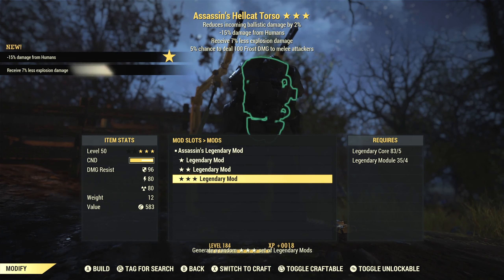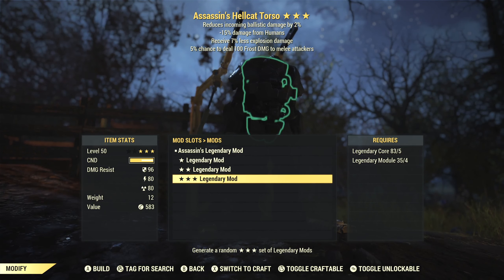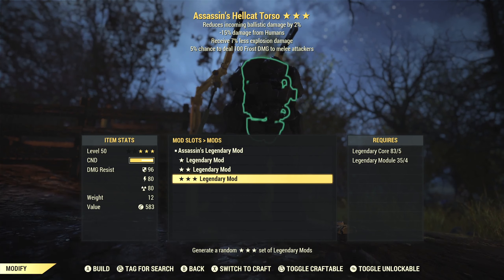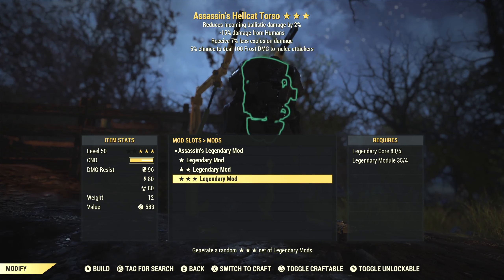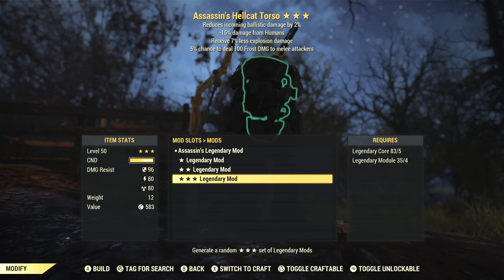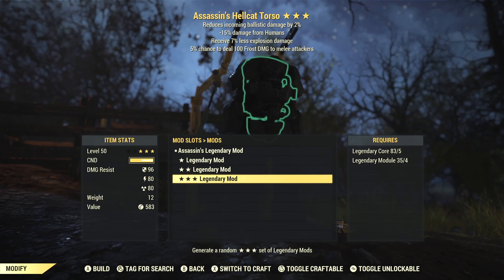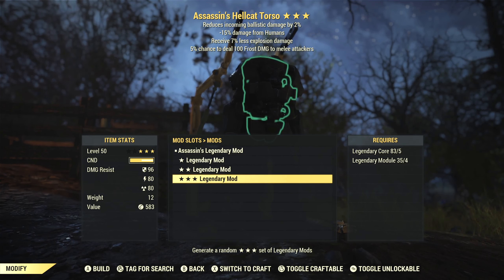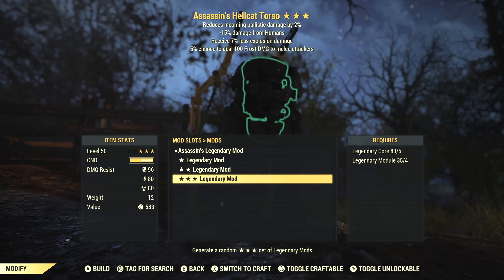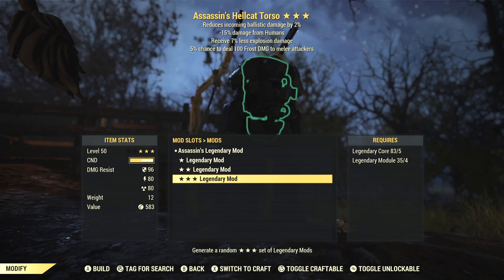Alright, can we get better? Yeah, this one's better. We've got an Assassin's effect. We also receive less damage from explosions, and a 5% chance to deal 100 frost damage to melee attackers. Is it a god roll piece? No, not by any stretch of the imagination, but all of these effects are at least positives for my character. Receiving less damage from humans isn't the most important thing in the world, but it can help on daily ops and certain scenarios. Receiving less explosion damage is always good because we can't use the dense mod that I use on regular power armor to deflect that damage. And dealing frost damage to melee attackers — sure, why not? It'll slow them down a little bit. This isn't a bad one. Let's move on to another piece.